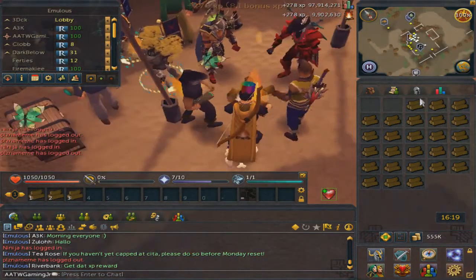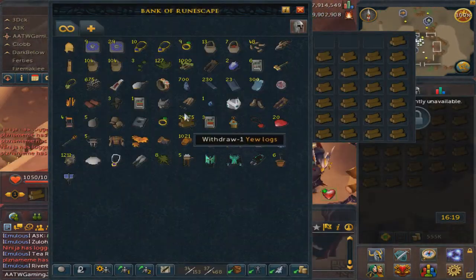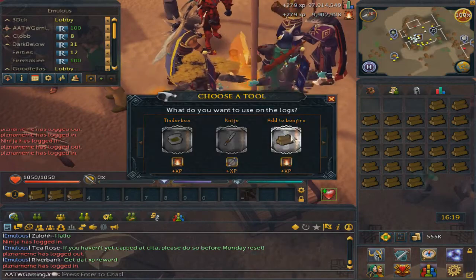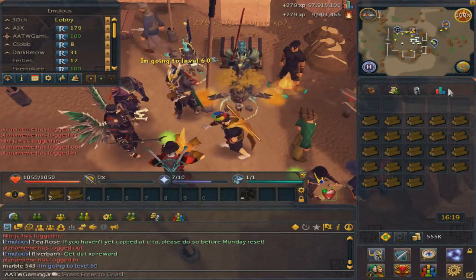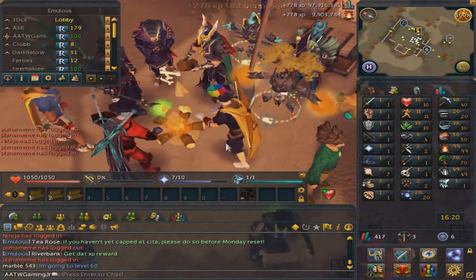I do have a good amount of yew logs — I have 24,000. And if I need more, I have 15,000 extra on my main account, so I'm pretty much set for 120. Overall I'm just super excited to get this 120 out of the way.